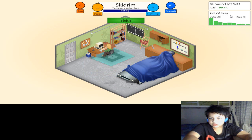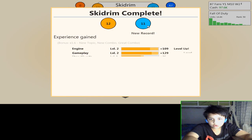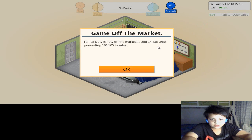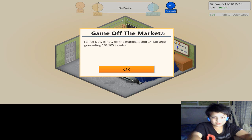I'm going to wait till this finishes sales and then release this game. New record! You basically level up all the time and get new things each time. Fall of Duty is now off the market — it sold 14,438 units, generating 101,105 in sales. Wow, that is a lot.